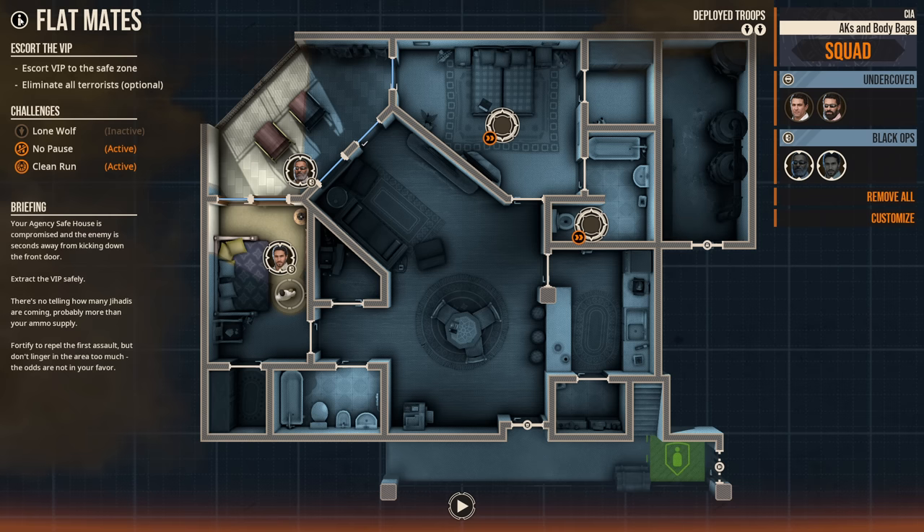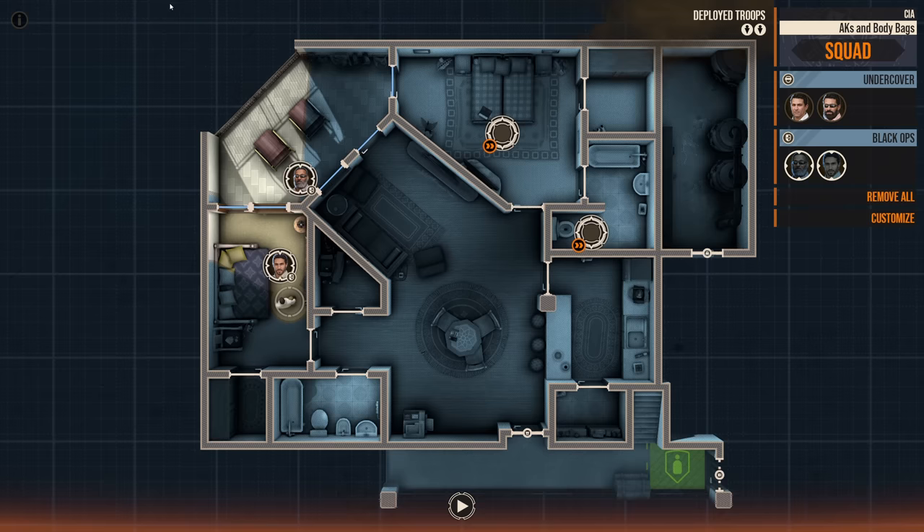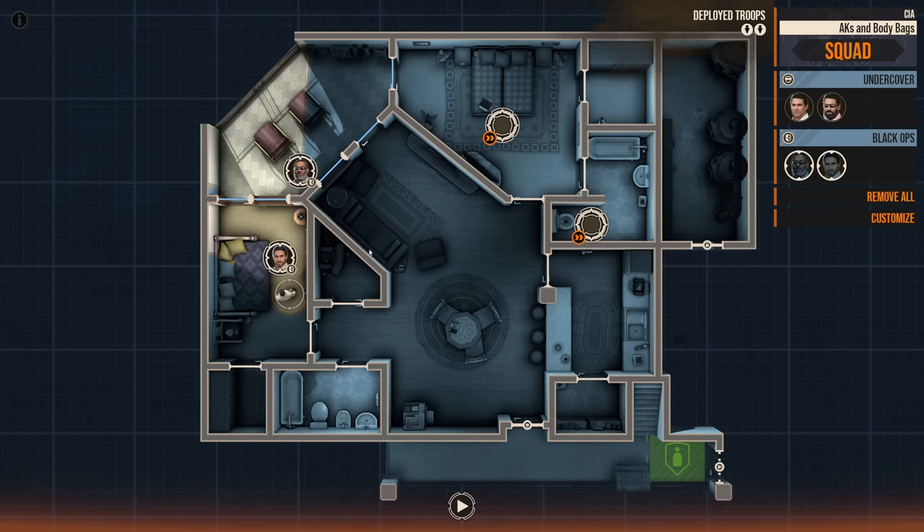Extract the VIP safely. We are two intelligence operatives tasked with defending a VIP. The VIP is located right here — you can see our safehouse — and our mission is to get the VIP over here to safety. Meanwhile, the enemy is going to be coming through the front door, which is also our primary exit to get our VIP friend out of here.